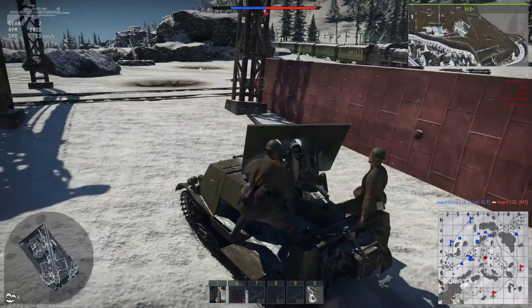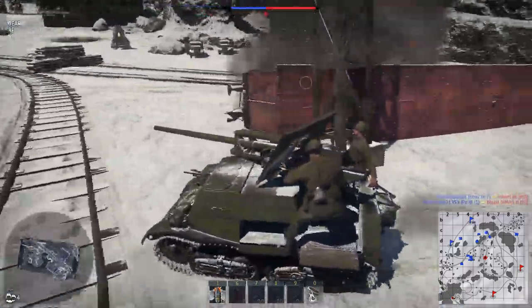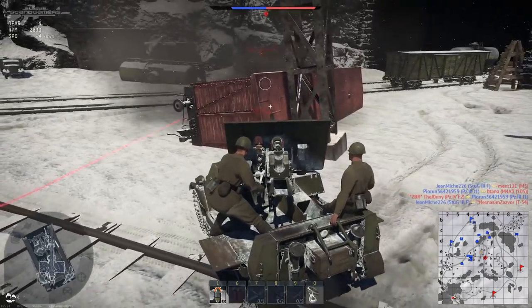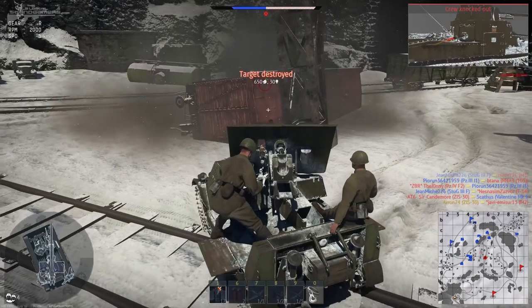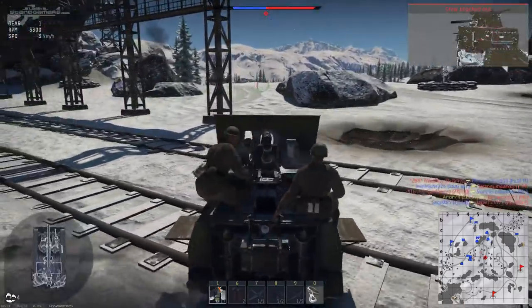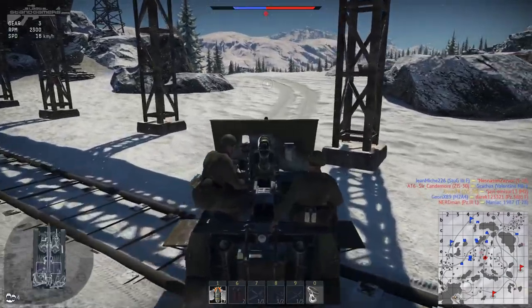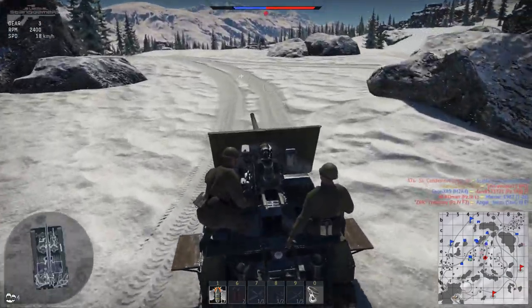Popping into this first clip, we've got the perfect example of underestimating the ZYS-30. First I try to thread a shot while he's unaware through the train carriage — it misses, and then he makes the mistake of thinking that's an easy kill because he's got so many machine guns. But no it's not. As I thread one through the front killing his driver and knocking out the majority of his crew members, I thread another one through there and eliminate that tank.